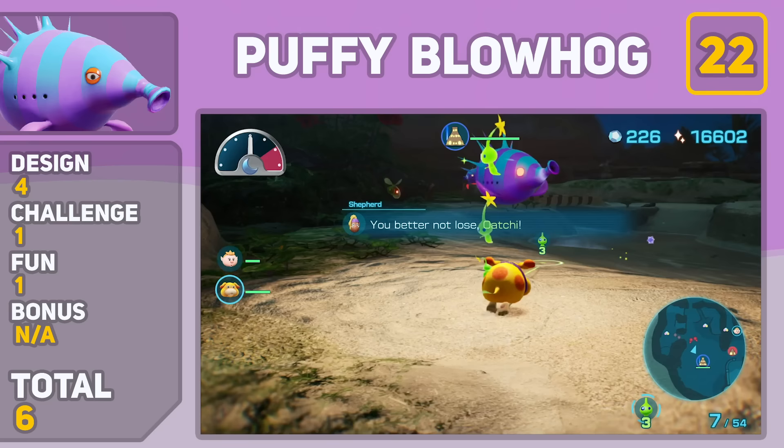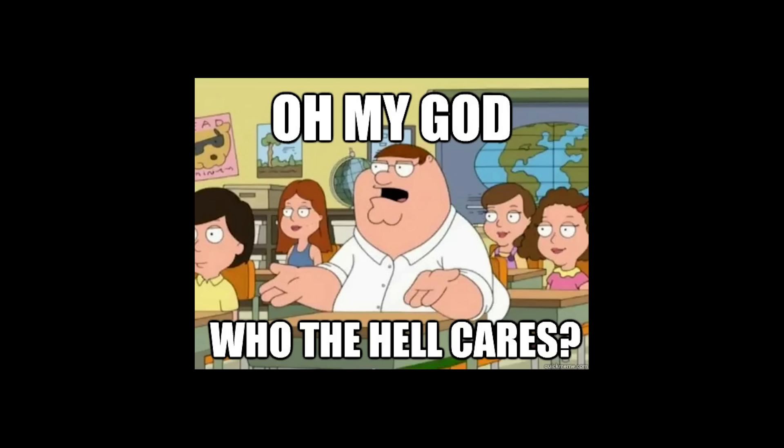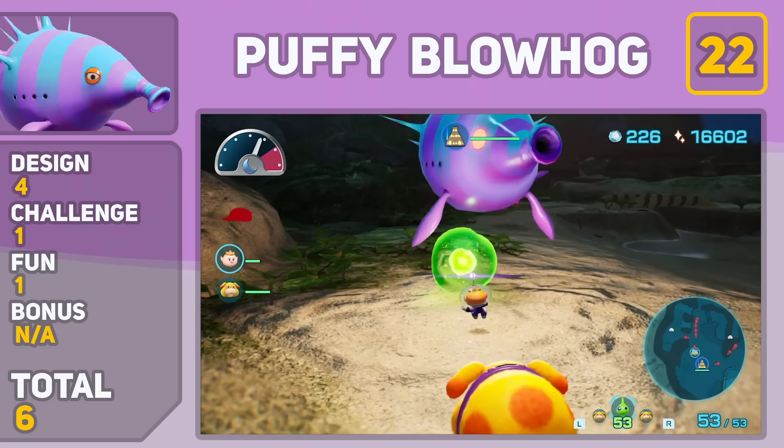Moving on to the real list now. In dead last place, we have the Puffy Bullhog. According to the Pikmin Wiki, these guys are bosses too, but I don't really care for them. The best thing about them is their design, and it's not even that cool. Fighting them is way too easy and pretty boring, making them the worst boss in the game.